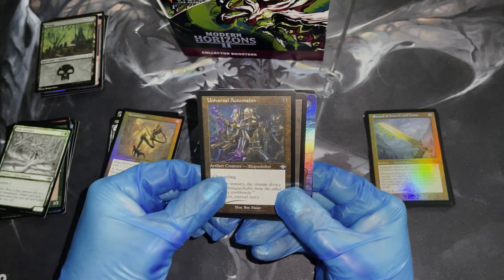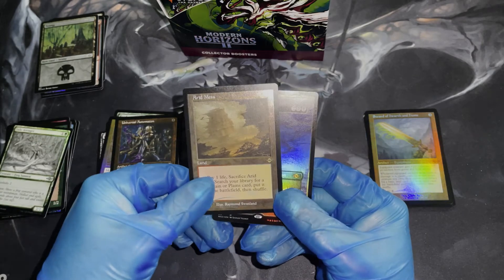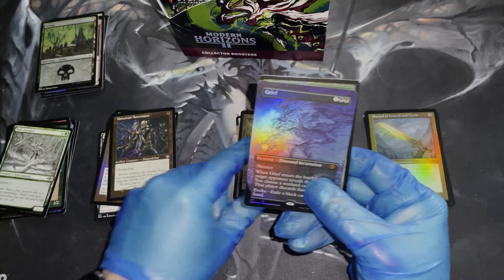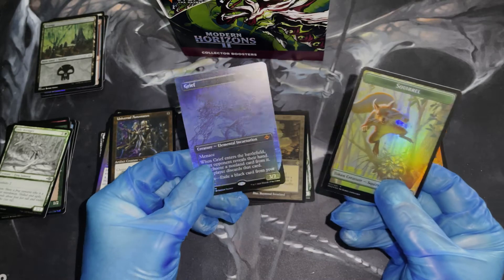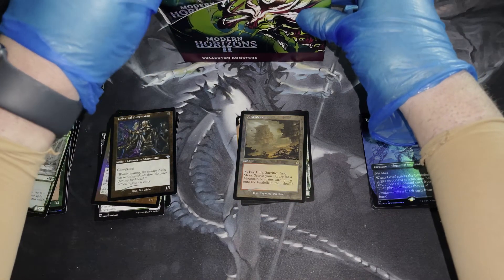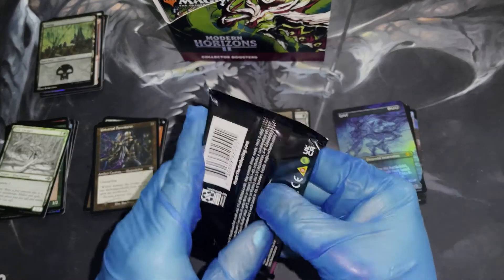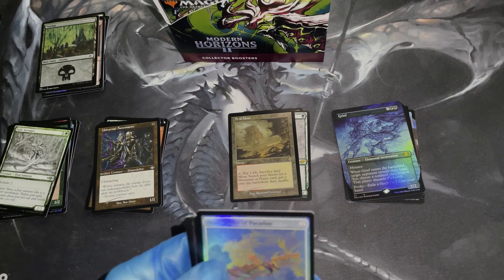Universal Automaton — foil etched foil rare showcase. Oh snap, a Foil Arid Mesa, Old Border etched foil. And a Foil Grief — this is starting to become insane. I'm blown out, this is a lot of good stuff. I mean, seriously — two fetchlands in a row?